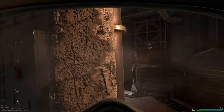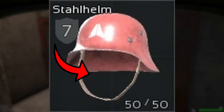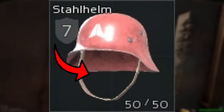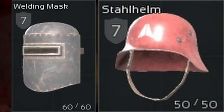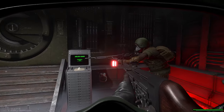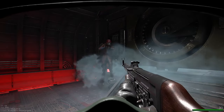For the head, there is a singular hitbox as of now, so even if you have a helmet that doesn't visually cover the front of your face, it is still protected the same as the back. Thus, using a welding mask versus a Stalheim gives you no direct advantage or disadvantage, except looking really cool with the welding mask. From this point forward, I'll refer to the chest, back, and arms as upper body.